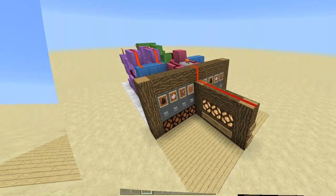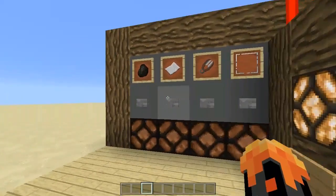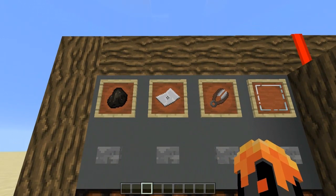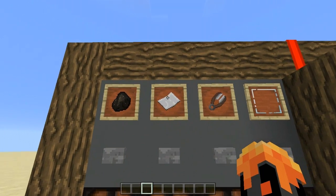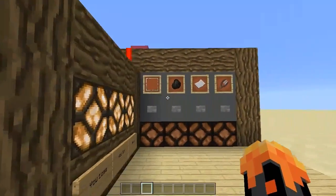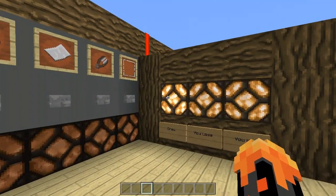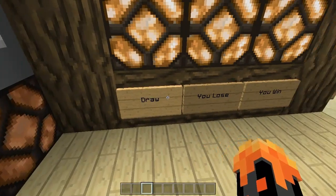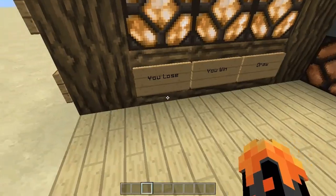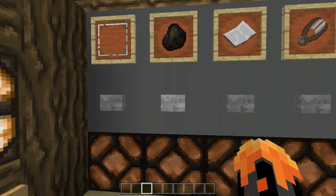Let's see how this bad boy works. As you can see, we have four buttons here — rock, paper, and scissors — and a reset button. The same thing on the other side. And on this side we have three lamps and a sign that says 'you lose,' 'you win,' and 'draw.'